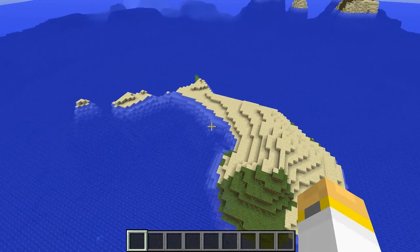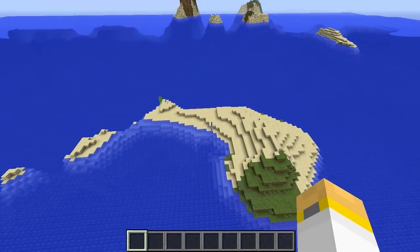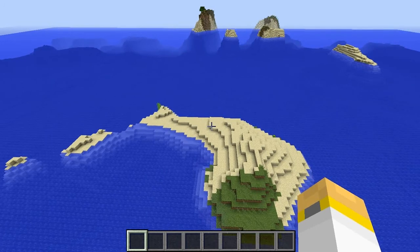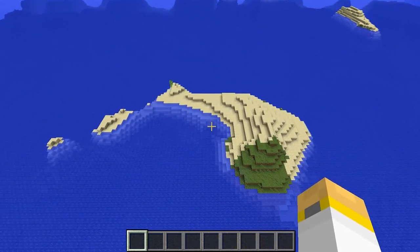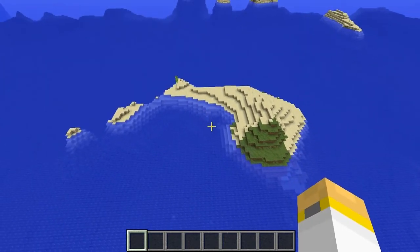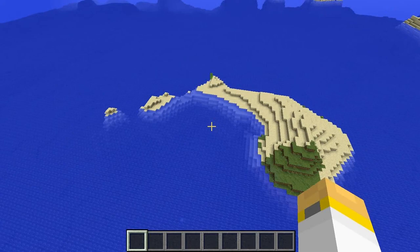Alright guys, I think that about does it for this seed review. There was a lot of stuff actually to see, but the biomes were huge so I couldn't show every cool little thing. Here's where you spawn. This is probably getting an 8 — there were pine biomes, savannas, roofed forests, regular forests, birch forests, mountains, desert, 3 or 4 villages, a couple water temples. It was really good, I really enjoyed this seed. Thank you guys for watching — if you want to leave a seed suggestion in the comments or on the forums, go ahead. Looking for some jungle ones. Thanks for the support and I hope to see you in the next one!